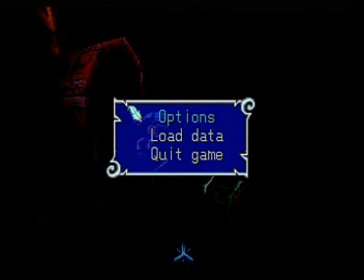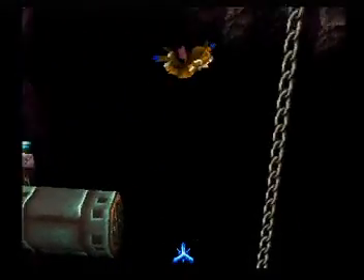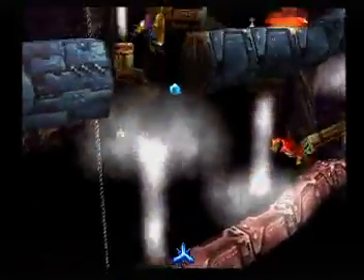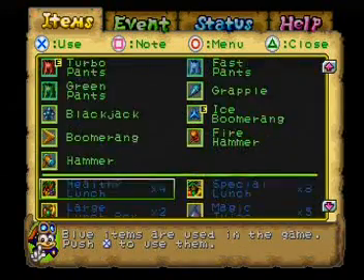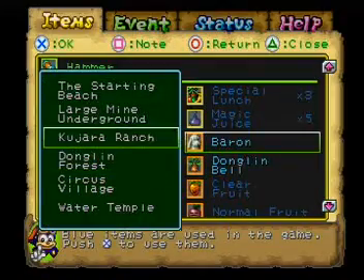Alright guys, let's continue where we left off at our Tomba 2 walkthrough. When we had last left, we had finally discovered the secret to beating the Trial Stop event. And now what we are going to do is complete the final minigame event, which is the Kujara Wash and Shed. I'm gonna get that out of the way because that's gonna be a pain in the butt to deal with, and it's a bit of a lengthy point.